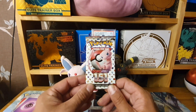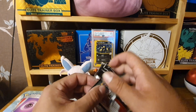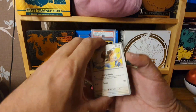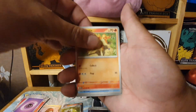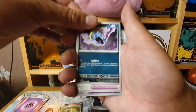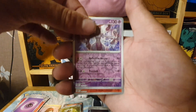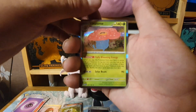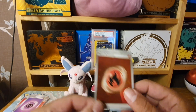Can we get some last-pack magic, or is that all the hits we're going to get? Final pack: Pidgey, Metapod, Ponyta, Poliwag, Bill's Transfer, Golbat, Leftovers, Reverse Holo Mewtwo — love the artwork on that Mewtwo — Charmeleon Reverse. We end with a Vileplume, but also another Holo Energy with the Fire.